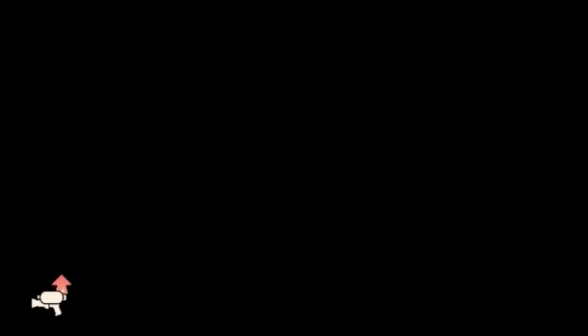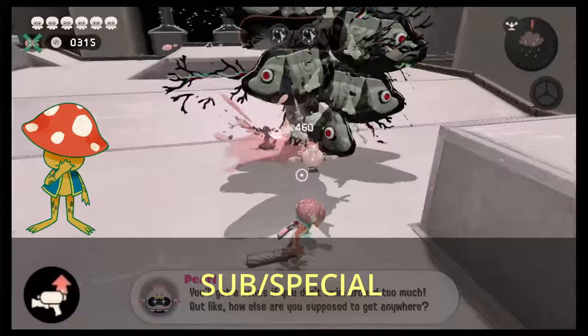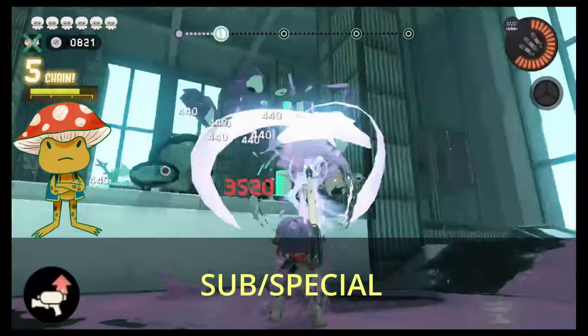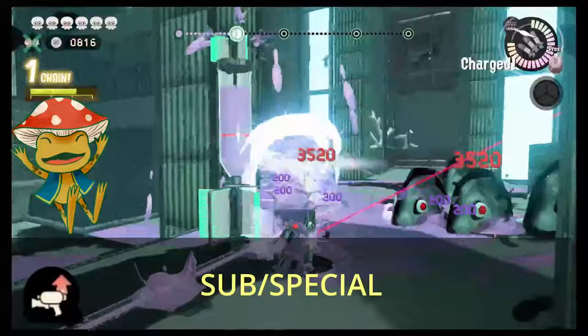The main damage type was pretty straightforward, but the sub and special category is a little different. For sub-weapons in this category, we have the sprinkler — and that's it, there's no other sub-weapon that does this type of damage. For special weapons, we have damage from the ink storm, a direct hit with the trizooka but not the splash, shooting an enemy with the crab's rapid fire, hitting a direct hit with the crab's ink lob but not the splash. There are also a couple more: the drone sprinkler, which you can get from a chip, and the ink that comes out of the turbine tower when you shoot it.